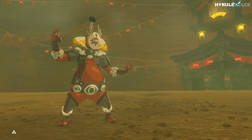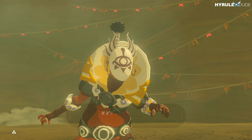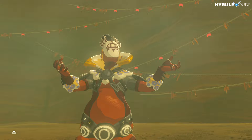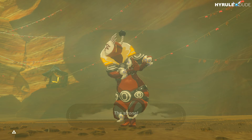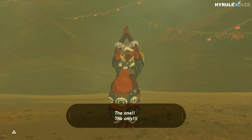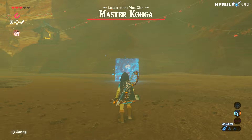He says, 'Who the heck are you and what are you doing in my napping spot?' He spots my Sheikah Slate and realizes it's Link. He's amused that his scouts are out searching for me while I wandered right into his hideout. He introduces himself as the leader of the Yiga Clan — the strong, the burly, the one and only Master Kogha. I kind of wish he was a good guy. Now we're going to battle.